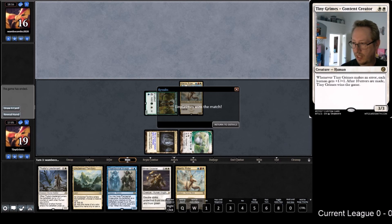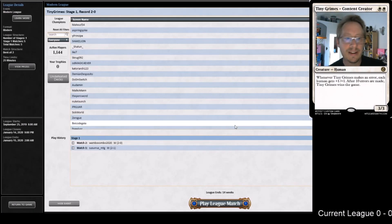Neoform game one looked over on turn zero for me, but they couldn't close with me at 1 life. Charming Prince was great in that game. Game two they mulled to three and drew no lands. Can't say I feel the worst for a Neoform player that draws no lands - if we're gonna play Neoform, I'd like to see you get punished sometimes, because that's the nature of that deck.